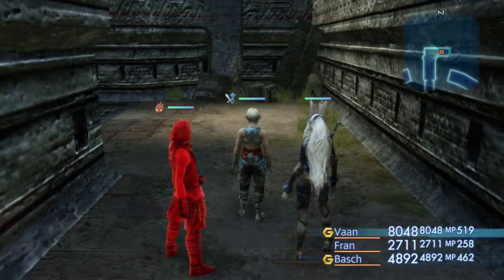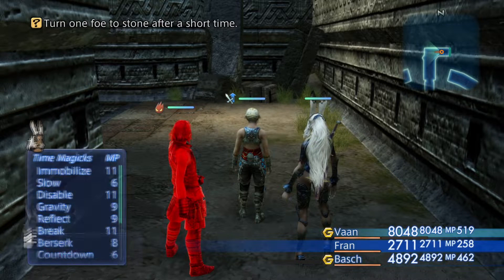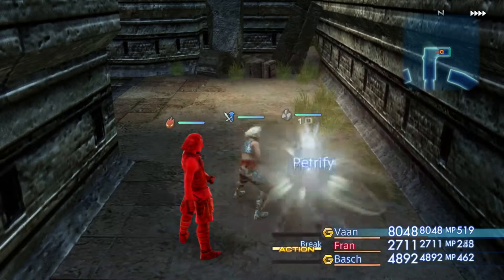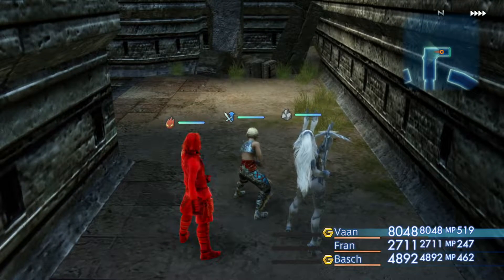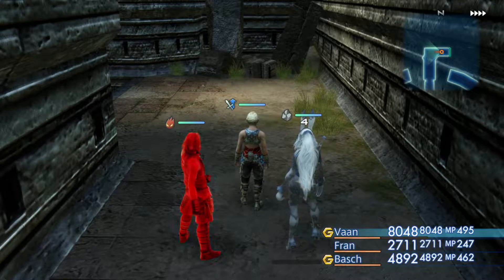The third and final method will use two characters for active DPS and the third one as a sacrifice — we will use the dead character glitch, also known as DCG, to block one of Yasmat's attacks.